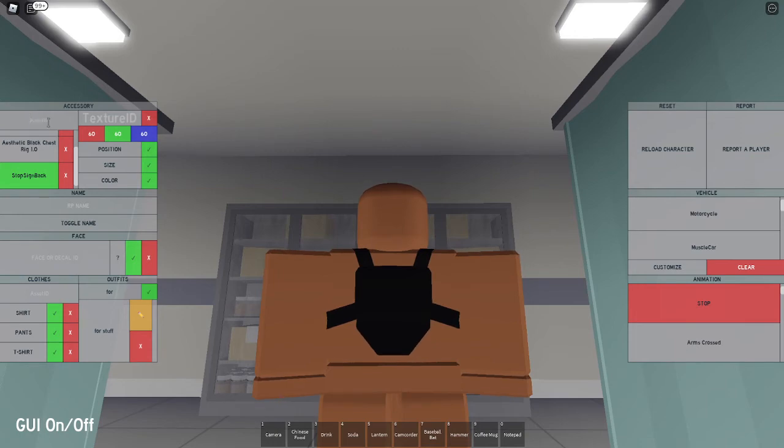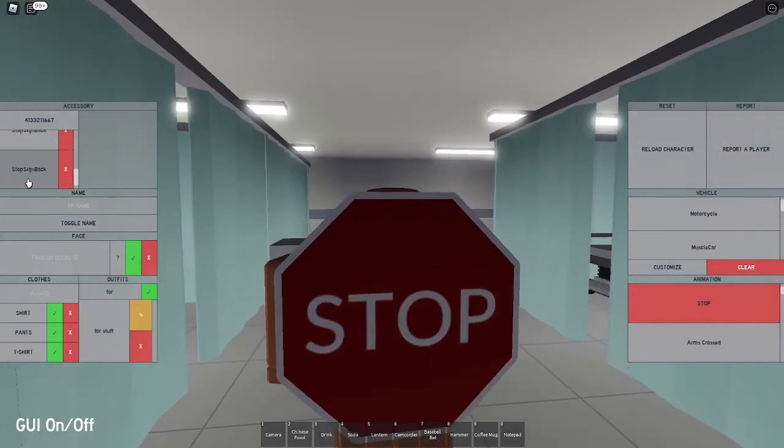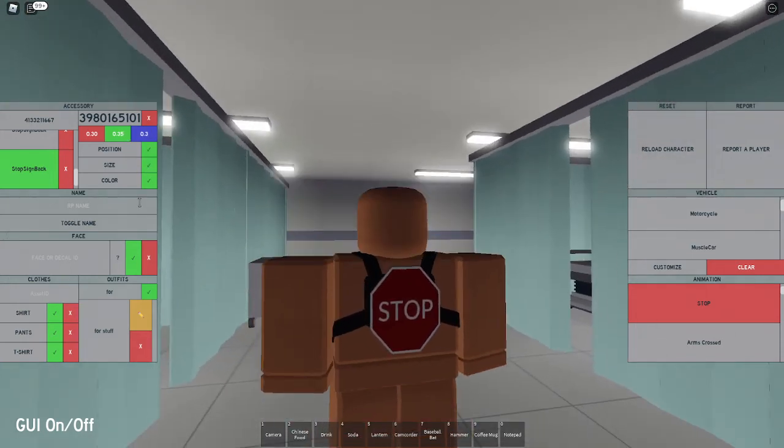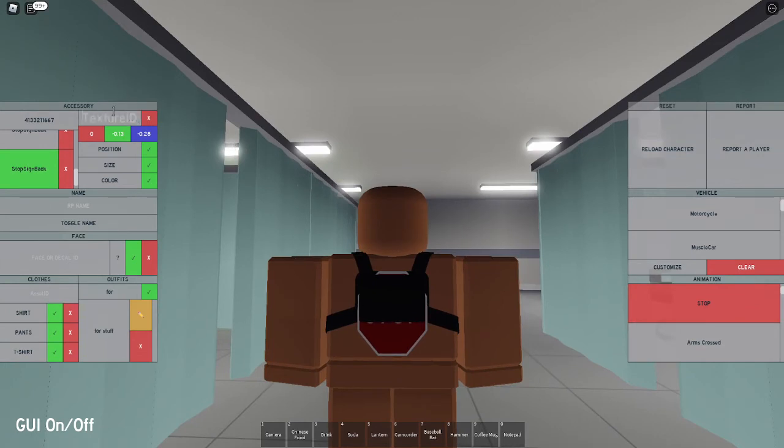Now put in that same code again — 4133211667 — which is gonna give you another stop sign. For the size, set it to all positives: 0.30, 0.35, and 0.30. For the position, keep it at 0, negative 0.13, and negative 0.28, which is gonna move it right there. Set the texture to 0 and the color to 60, 60, 60.